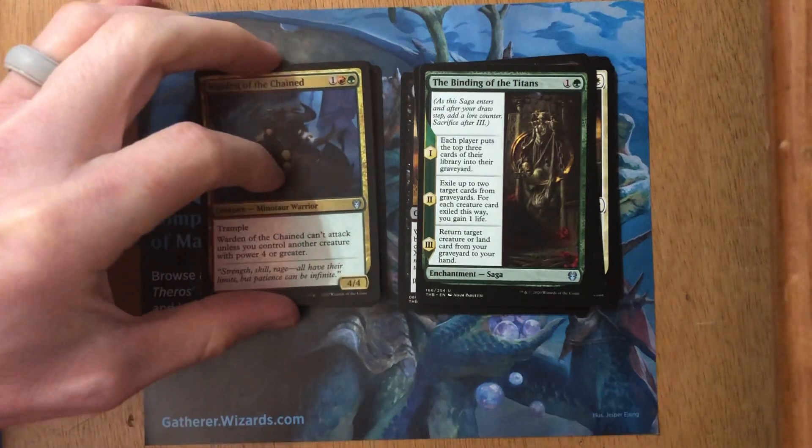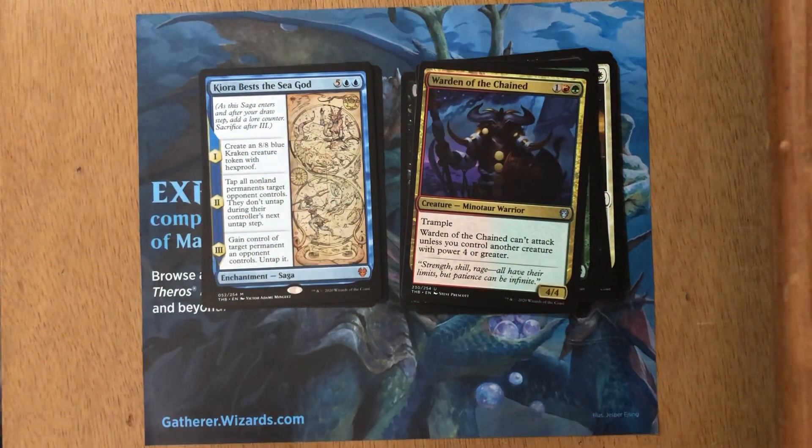Okay, our rare for the pack — hope it's something awesome. It is Kiora Bests the Sea God! So already in my science project, one goal is to get a mythic rare, and I was really hoping for a god or one of the two titans. From a casual standpoint, Kiora Bests the Sea God is a fun card to play. I like taking quirky cards that may not make it into pro-level standard events and building around them. I think in a blue or blue-black deck you can stall out, and then when you play this card you're just going to win — it's a really cool card.